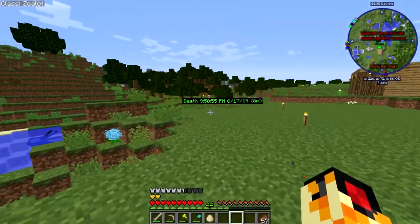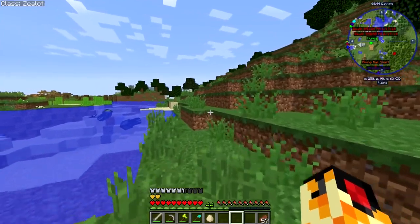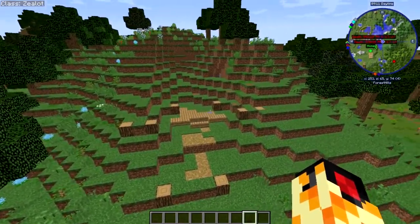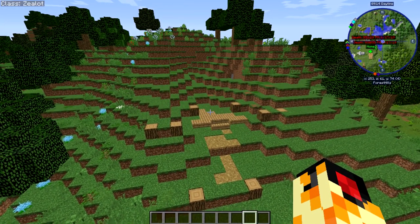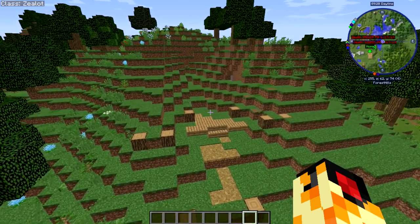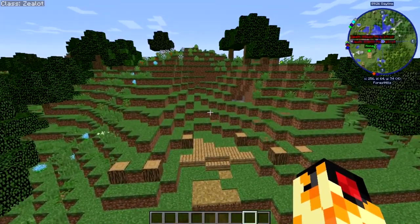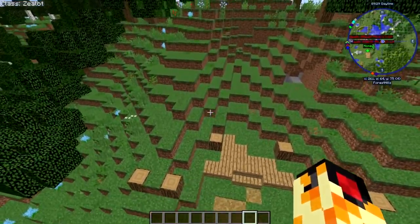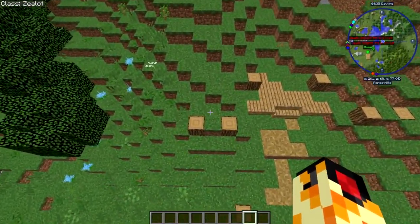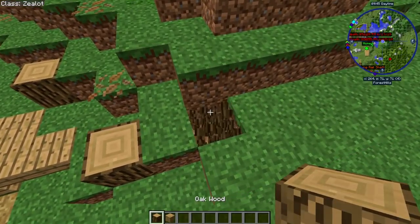I've done enough work to gather enough wood to make the library, so let's get into making it. With the library, I've already collected a decent amount of wood, so I will be doing it in creative mode. I will not be putting any of the books yet because I still haven't collected enough bookshelves, but I will be placing some in creative mode and then breaking them before I fill them out as I go. I wanted to integrate it into this nice hill here because I thought it would look pretty cool. My choice of material is oak wood and oak wood planks.